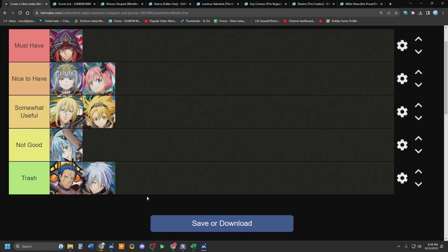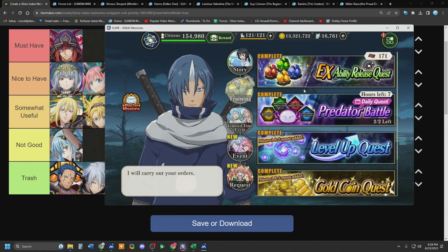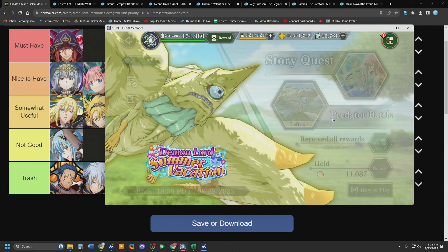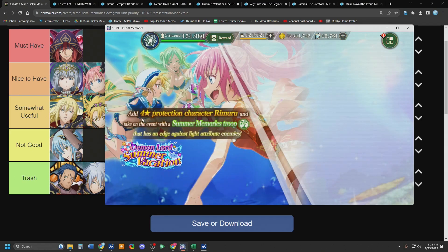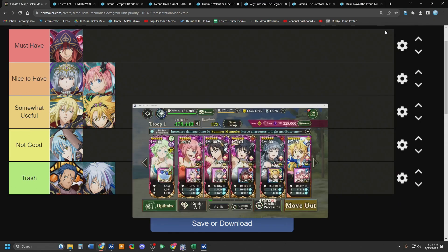So here is the ranking — it took 22 minutes to get here. Guy: must-have. Then nice-to-have, somewhat useful, not good, and trash. Buy Octagram Guy first, and then probably buy Lumi or Milum. Or just keep feeding Guy so he's a higher dupe level and you get an extra bonus on your event gauge — the Harvest Bonus. They are part of the bonus. Lumi at 15%, Guy at level 80 is 10%, Romeris 10%. Really only get Guy and Lumi and then Milum. Everyone else is very, very situational at best.